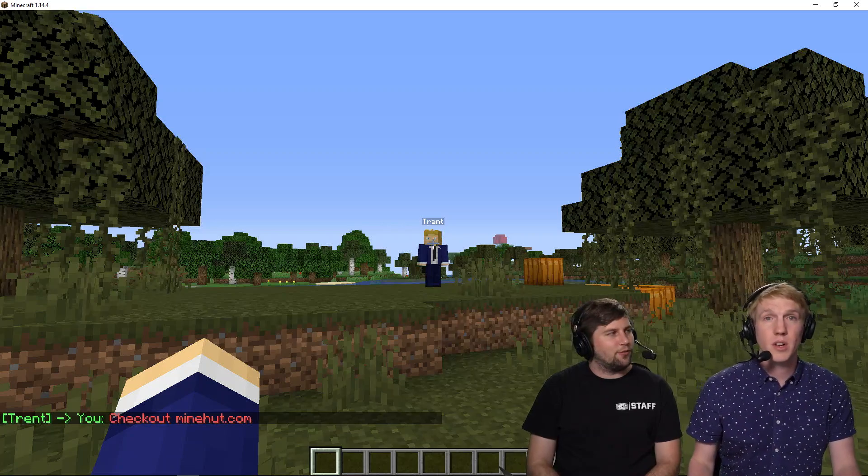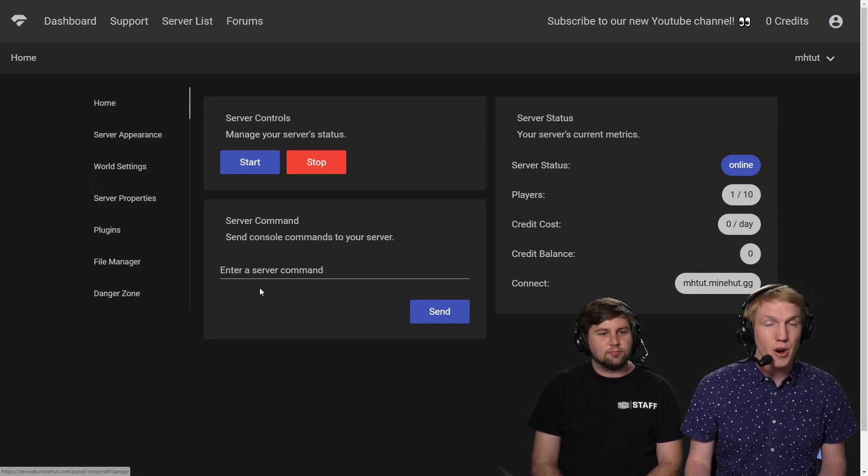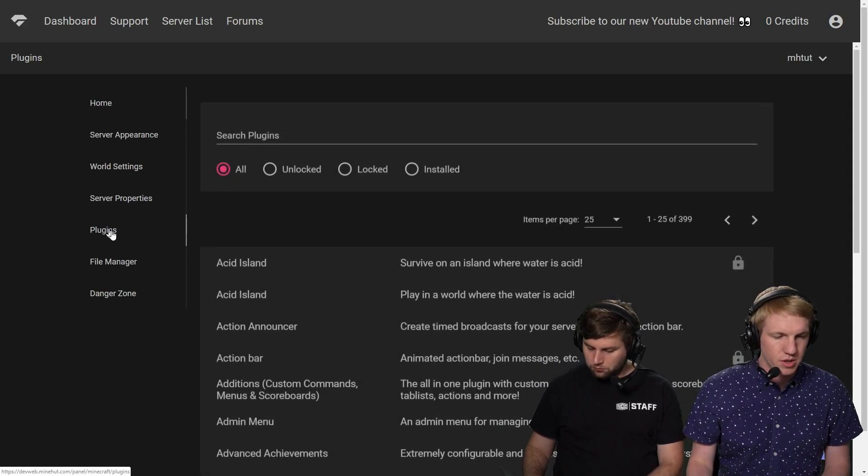So to do that, we need to install a plugin. So we're on our main server panel, and then we want to go and install a plugin. So we go to the plugins tab.